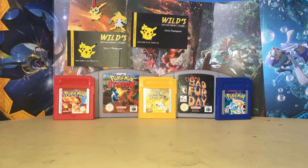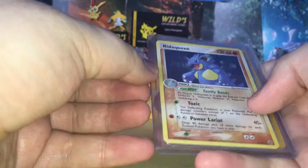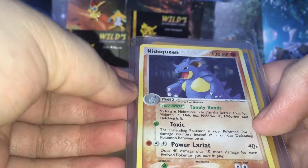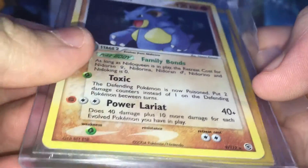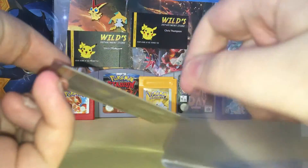So first up, I think this one was from Acclaimsdale on Facebook. We've got a holo Nidoqueen. I'll just write into it. Also, I've got code cards to give away to you guys today, so that's pretty cool.